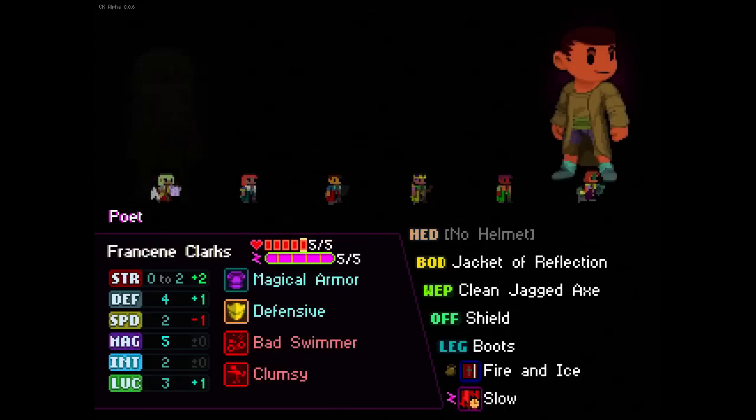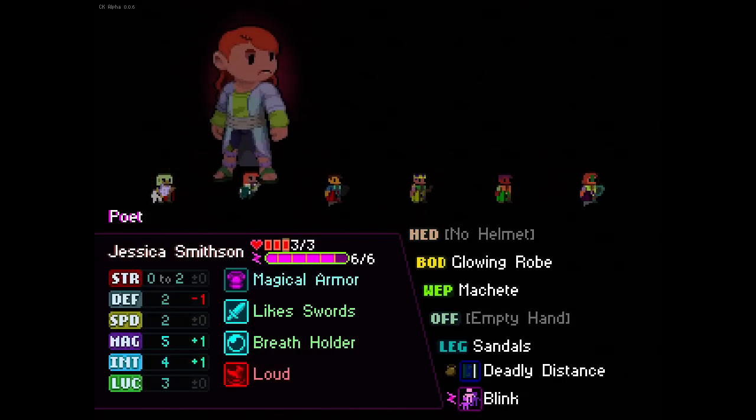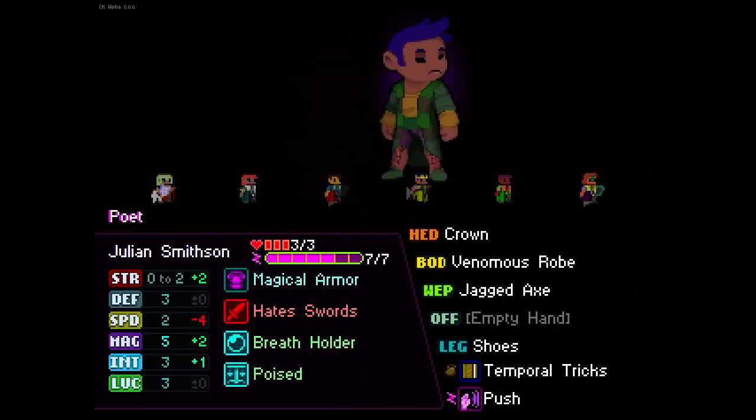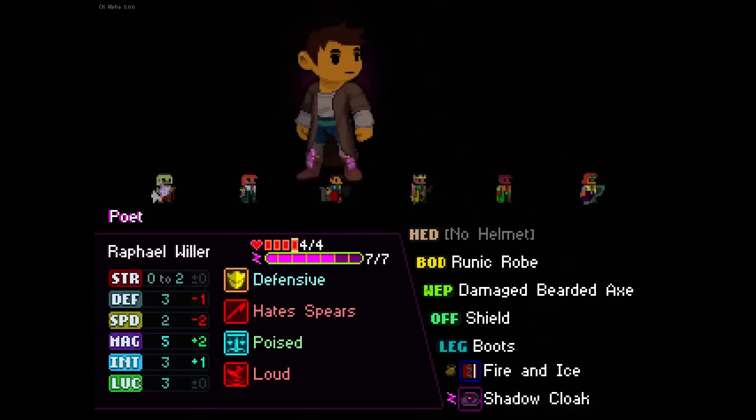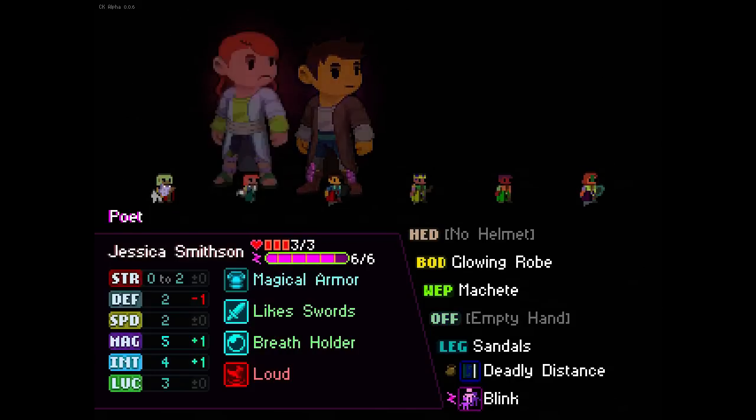You're a bad swimmer, so that's bad to start with. I don't like bad swimmers at all. I think we're going 4 health then. Hate swords, you've got a jagged axe, temporal tricks and push. Oh, you're a 3 health — that's probably why that's bad. You're a bad swimmer as well. All the bad swimmers! You're loud — I can deal with loud, hate spears, that's fine. You've got fire and ice. Get a frostbolt out of that and you've got 7. Let's go with this person here.